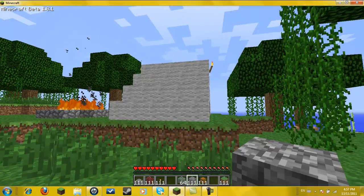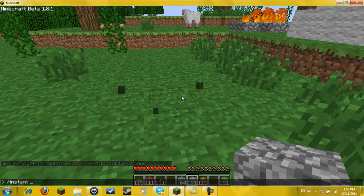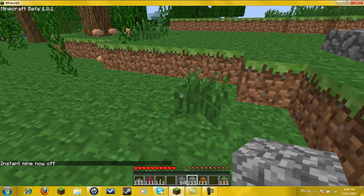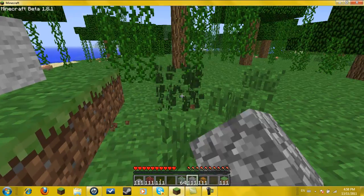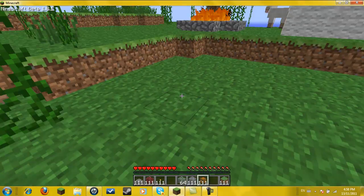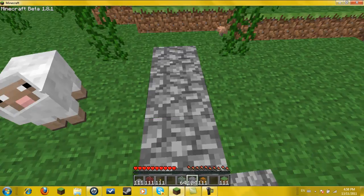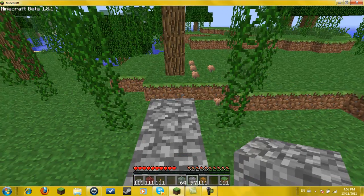So we're gonna make it cobblestone, just because. Let's get rid of some of this stuff. I'm gonna go around and clear this up. Let's make a rules board here. Let's make it maybe this long, maybe four high — or three, we can always upgrade it.